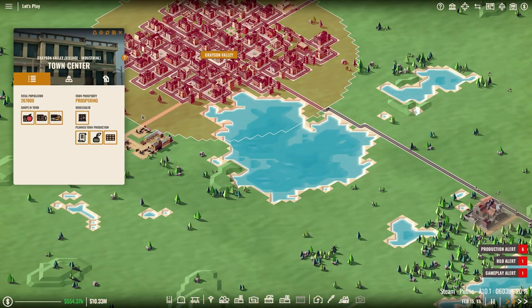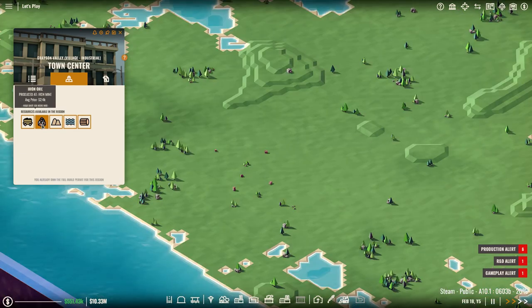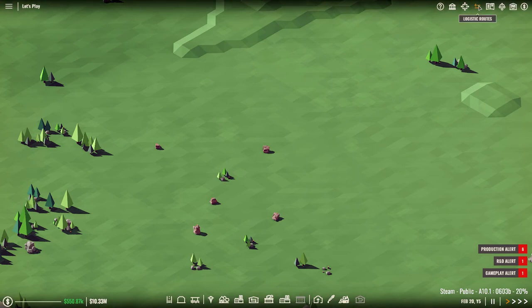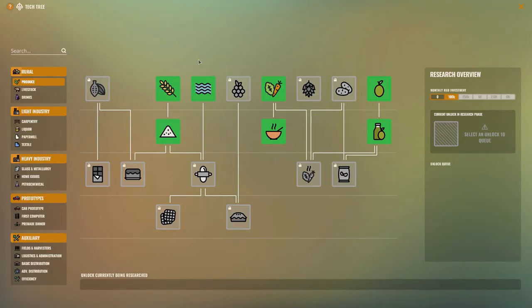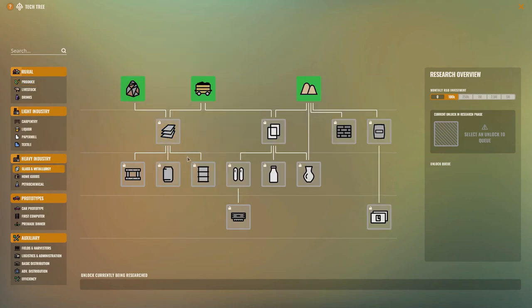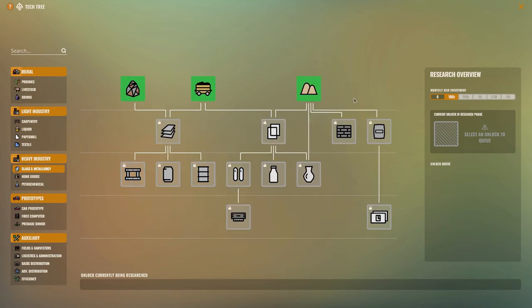Let's take a look at the resources in this region. We have water, wood, sand, and we have iron. What can we do with iron? Let's put it down to normal speed again — I want to take a look at the tech tree. Iron can lead to steel, which can then lead to cans, steel frames, and steel barrels.